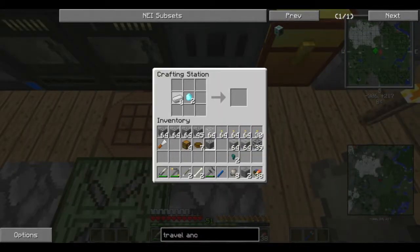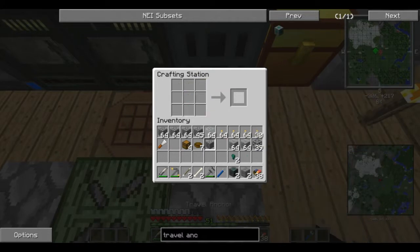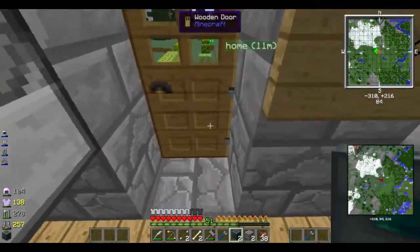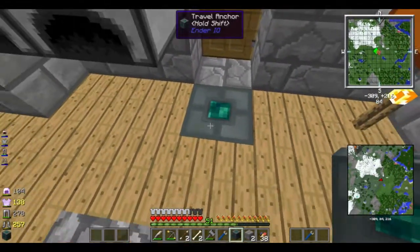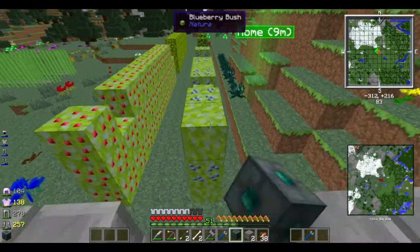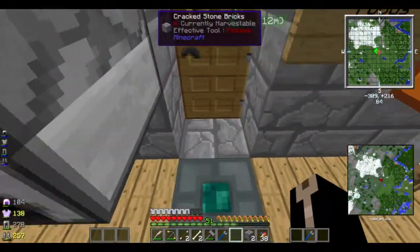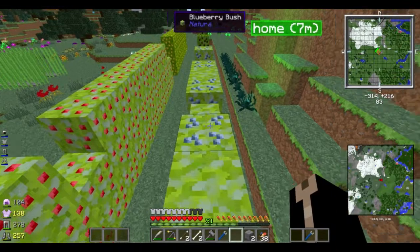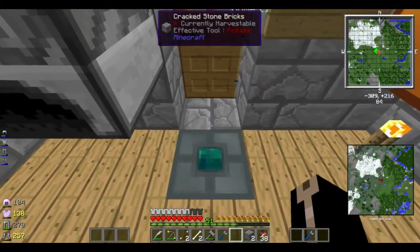I think this is the wrong way — I always do it wrong, I don't even know how, I looked at the recipe like 30 seconds ago. So if we take one of these and place it right here in the floor, it lights up when you stand on it. It allows teleportation between anchors. If we place another anchor out here, when you stand on it the block lights up through any blocks that are in the way, and then you just simply jump and it takes you to the next one.